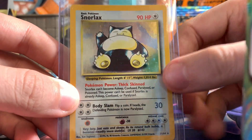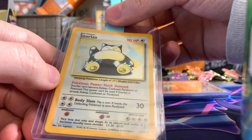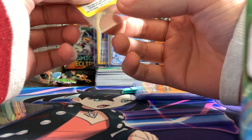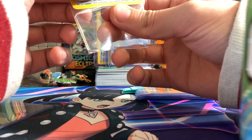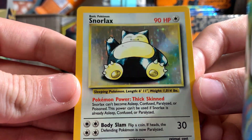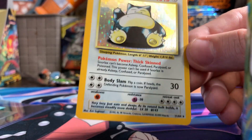Next up is Jungle No Set Symbol Snorlax. This guy is good — he is fresh. Taking a look at the holographic, it literally is fine. There's very, very hard to see — but you can see right there the little scratches on the back. I don't know if they'll pick that up or not. You have to hold it at the right angle. So they might dock off a point for that.